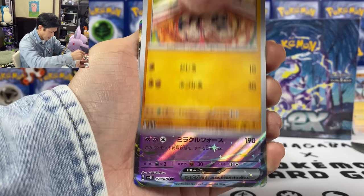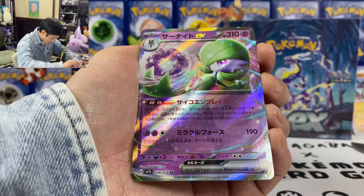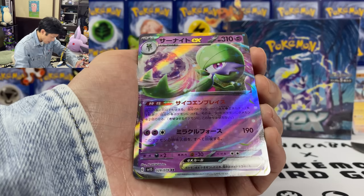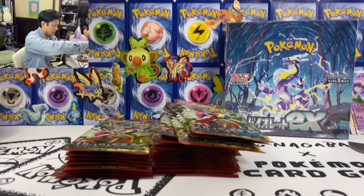Sandile. Oh wow, we got Fidough — so this is how the new EX card looks. Love the texture. I think for the full art you have even more texture on the card. Fidough — 190 damage and then recover all the special conditions on your Pokemon. So we already got one EX.